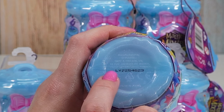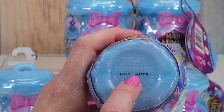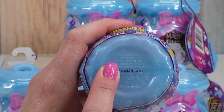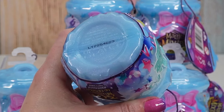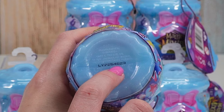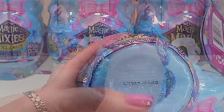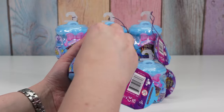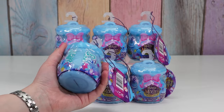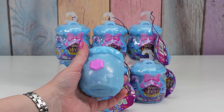So depending on how you look at the code — for example, this one is LY-2-2-5-4-6-2-3. All of them start with LY, so I usually just ignore that and look at the numbers. The first number you don't need to worry about; the second number matters and the fifth number. So I'm just going to tell you the second and fifth numbers — this one is 0-1.